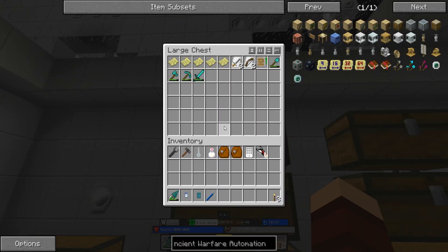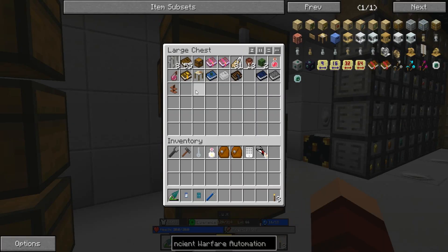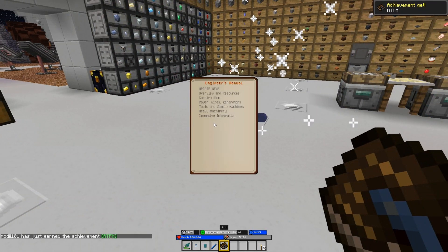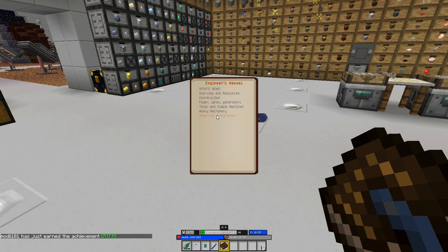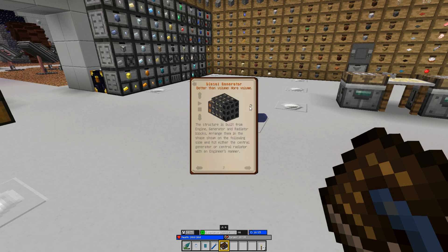There it is, okay. What I want to work on is a diesel generator. Basically, a diesel generator is something that uses fuel to create power. And what we're going to need for this is six generator blocks, nine radiator blocks, and 27 heavy engineering blocks.